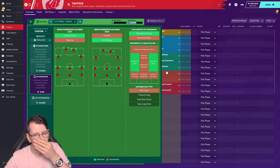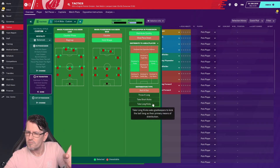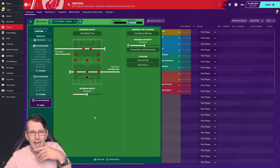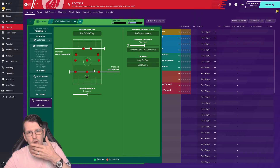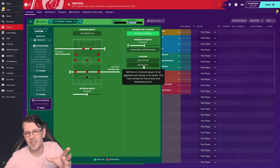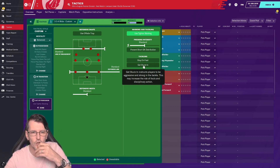For the goalkeeper, set distribute quickly and distribute to the flanks — no rolling the ball out with three defenders. Out of possession, keep the offside line setting as is — you'll get offsides anyway because you only have three defenders, so the opposing team will trigger a lot of offsides. For marking, mark tight to your players. The libero is going to do a brilliant job. Don't set stay on your feet or get stuck in.